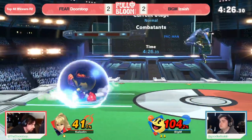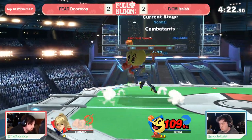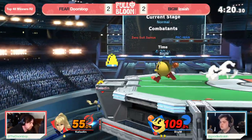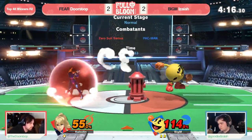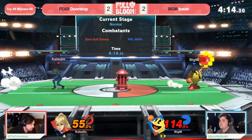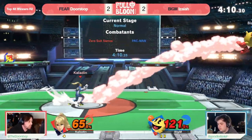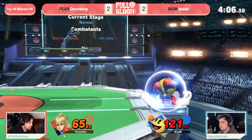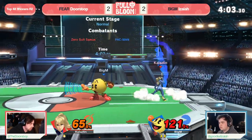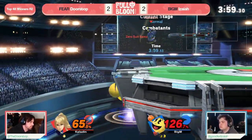But now we see Isaiah with the lead for the first time since Game 2. Ooh — saw that Hydrant under platform, just so hard to dislodge, because then Pac-Man gets to control the pace of play, then Doorstop has to find a way in through this lean-to, this three-walled fort that Pac-Man gets to set up. It's just so incredibly difficult without Zair — that's only doing 6% into maybe a tech chase option — and he needs to find this one fast, but it might be undoable unless he finds it now.